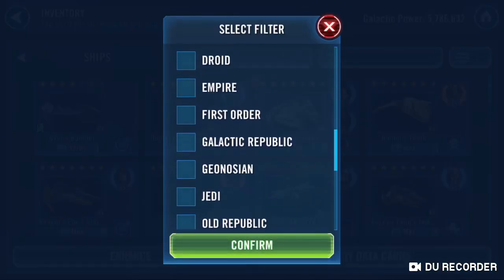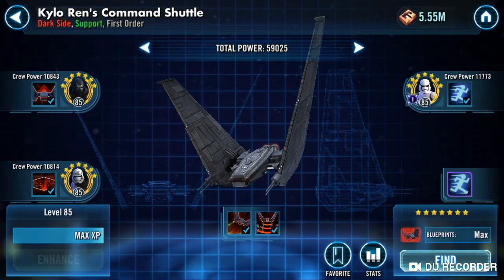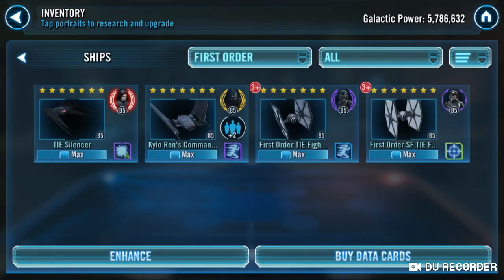First Order ships are pretty much in the same boat, because I'm assuming we're going to need ships for those two characters. Silencers are obviously already done. My Kylo Ren command shuttle is done except for higher gear on those three characters. I like the ship — I use it in P4 of Geo TB with my Houndstooth, because it can just strip turn meter and strip taunt. It can do a lot of control, so it keeps my Houndstooth taunting. I can strip turn meter for my Houndstooth when it's taunting to keep the taunt up, or immediately give it 100% turn meter if its next move is a taunt.